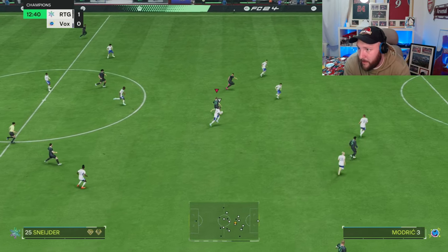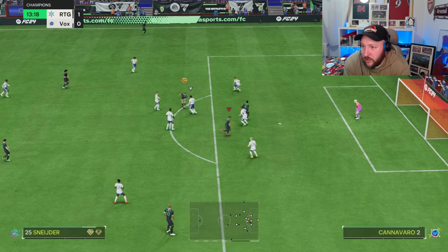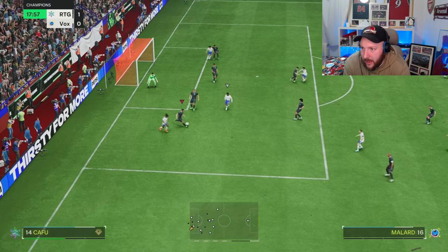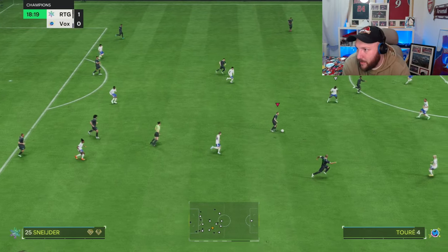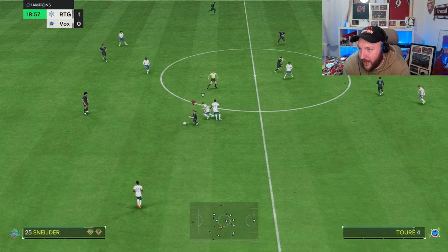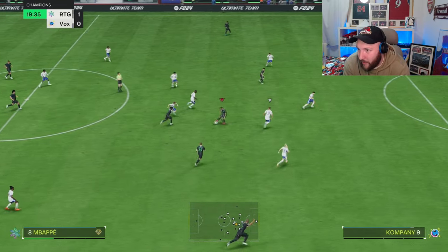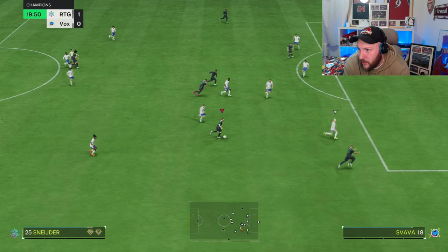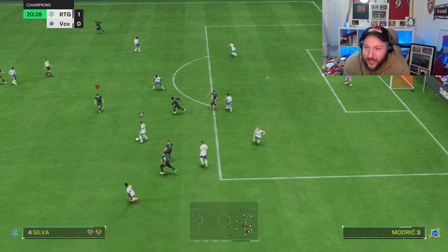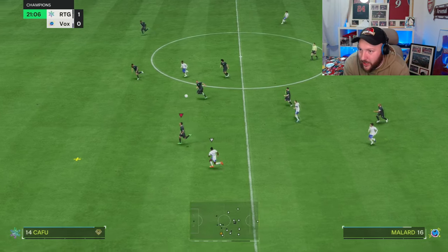Now we've got Mbappé running through — can we find him? Of course we can, lovely pass. Playing it back to Schneider, using that Tiki Taka, nearly fed it through the space — very unlucky again. Counter attack, Schneider again the pinhead of the attack — bit of skill to get past one, past two, lovely left stick, nowhere to go, managed to turn out of that situation, and again fantastic hold-up play from him.